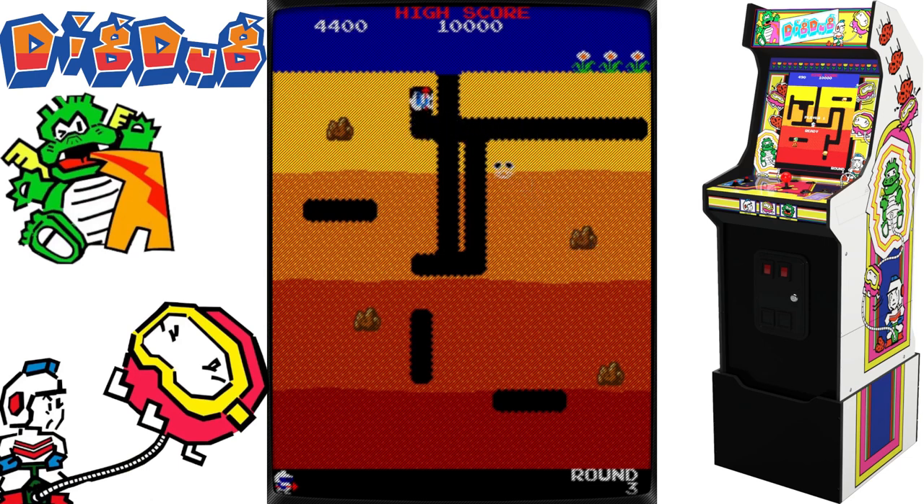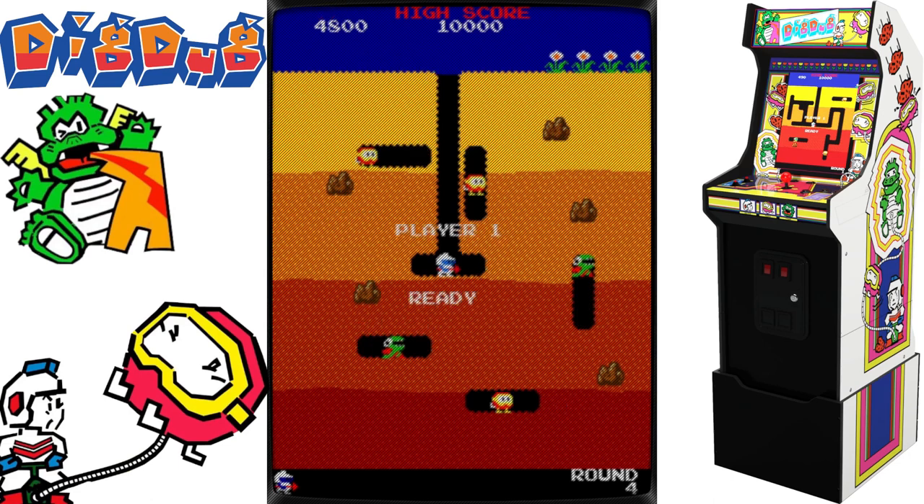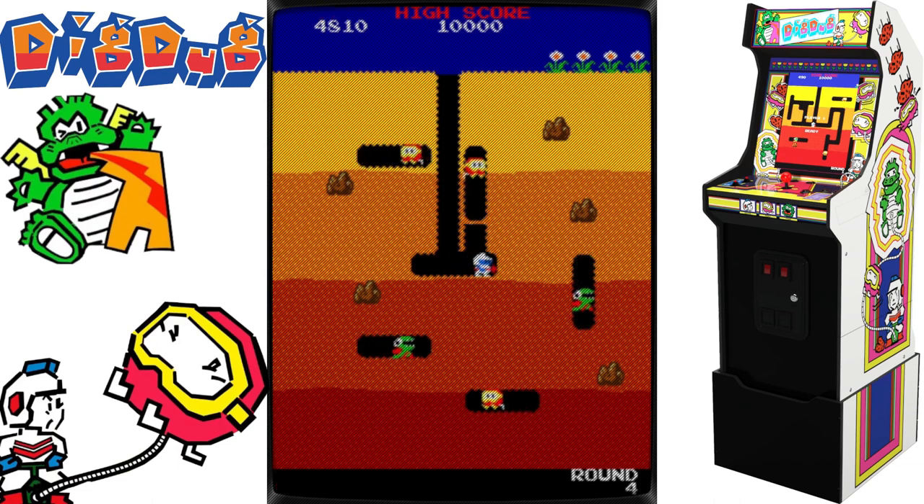In North America, Namco released a Game Boy conversion in 1992, along with the brand new game New Dig Dug, in which the player had to gather keys to unlock and exit doors. This version was later included in the 1996 Japan-only compilation Namco Gallery Vol. 2, along with Galaxian, The Tower of Druaga, and Famista 4. A company called Dempa also created a Sharp X68000 version in Japan, packaged with Dig Dug 2 in 1995. As part of the Famicom miniseries, the Famicom version was re-released in Japan in 2004 for the Game Boy Advance.